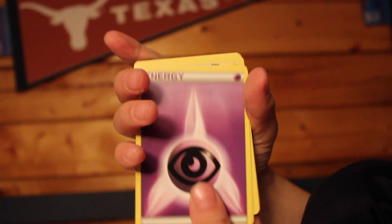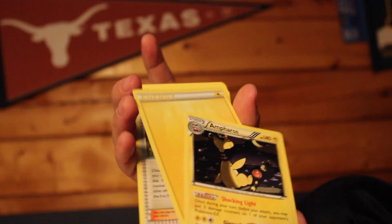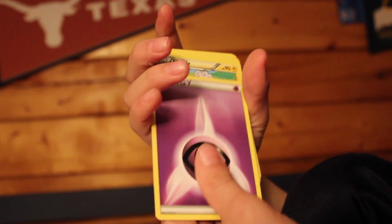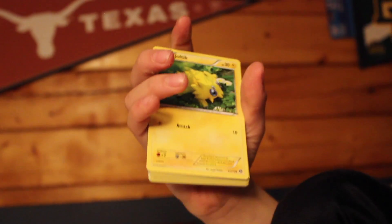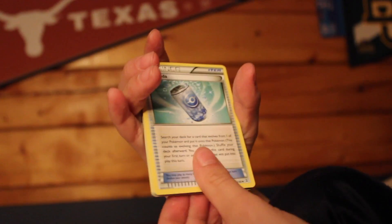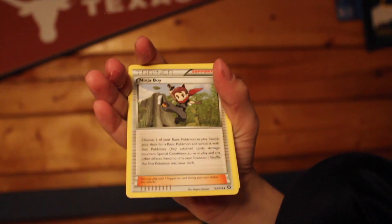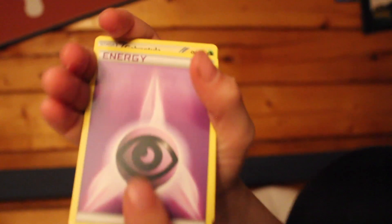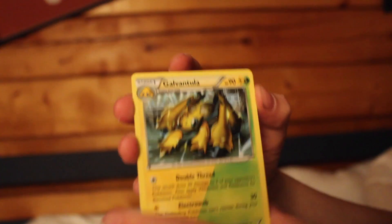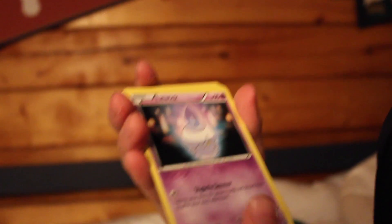More cards: Energy, Apalm, another Apalm, Empoleon. Another Energy, another Ninja Boy, Lampent, Energy, Flaaffy, Joltik, Professor's Letter, Energy, Mareep, Tyrantrum, Energy, Ninja Boy, another Ninja Boy, another Ninja Boy. I needed one of these — Galvantula! Let's put him over there.